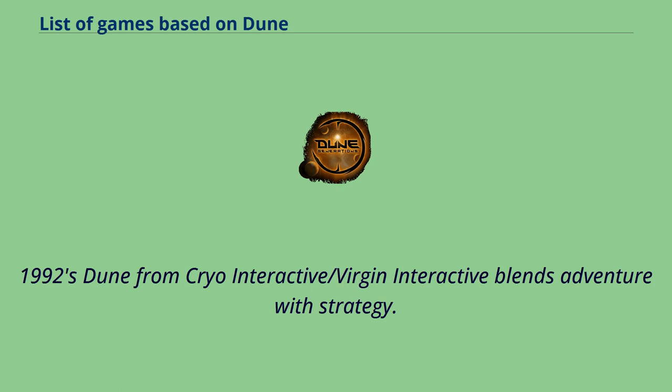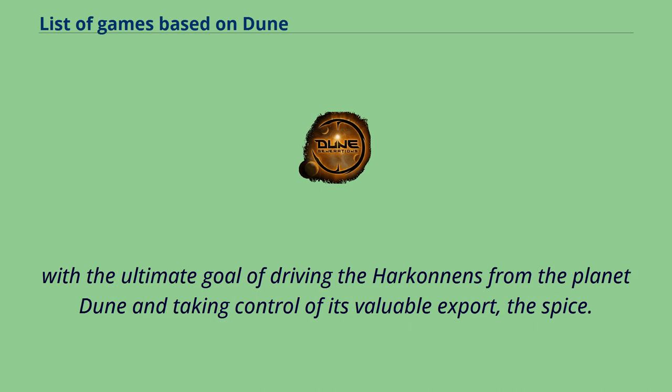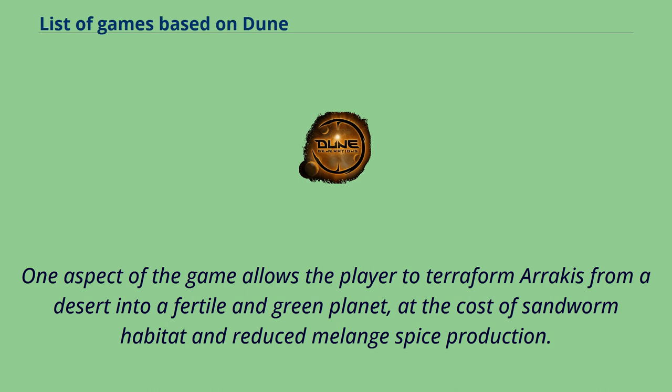1992's Dune from Cryo Interactive/Virgin Interactive blends adventure with strategy. Loosely following the story of the 1965 novel Dune and using many visual elements from the 1984 film of the same name by David Lynch, the game casts the player as Paul Atreides, with the ultimate goal of driving the Harkonnens from the planet Dune and taking control of its valuable export, the spice. Key to success is the management of spice mining, military forces, and ecology as the player amasses allies and skills. One aspect of the game allows the player to terraform Arrakis from a desert into a fertile and green planet, at the cost of sandworm habitat and reduced melange spice production.